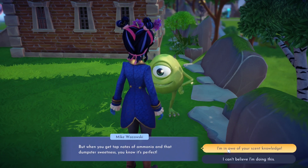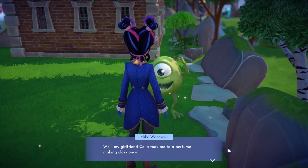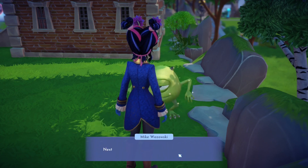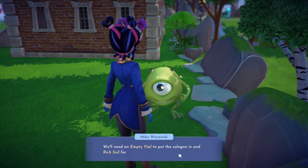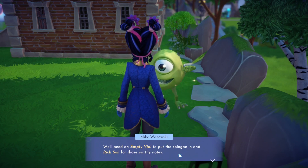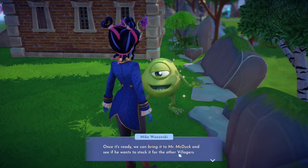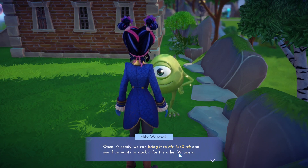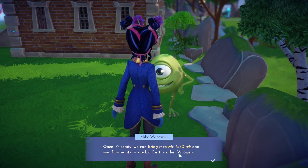I'm in awe of your scent knowledge. Well, my girlfriend Celia took me to a perfume making class once. So what's next? Next we gather the final ingredient for the cologne - we'll need an empty vial to put the cologne in and rich oil for those earthy notes. Once it's ready we can bring it to Mr. McDuck and see if he wants stock for the other villagers.